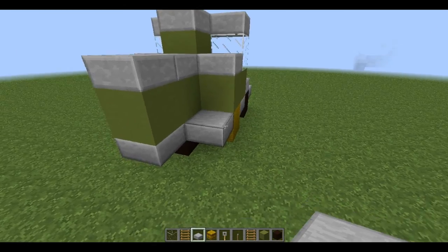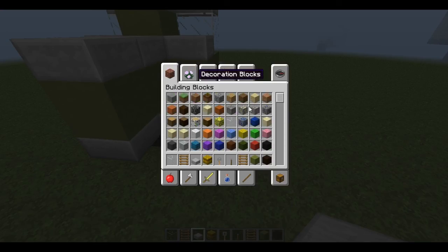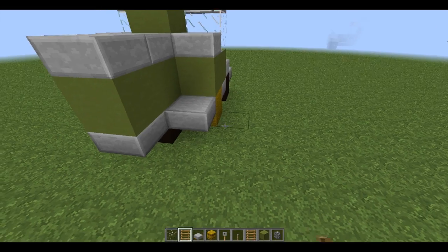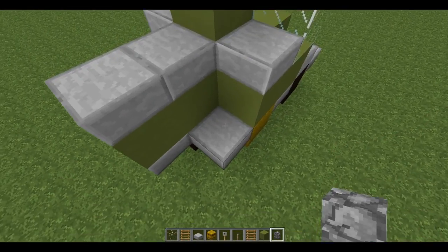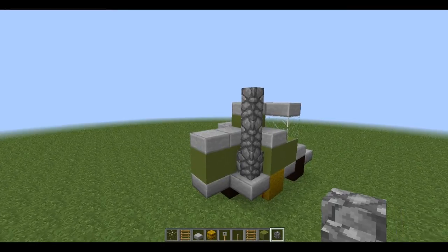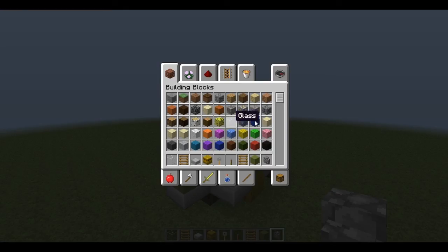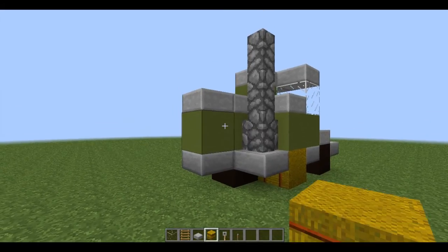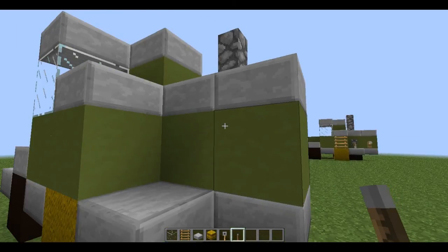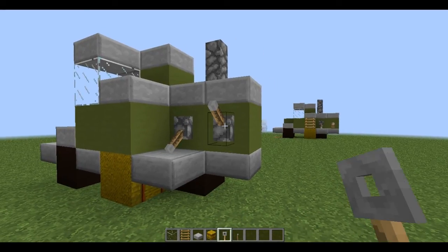And now on this back fender here, we're going to go ahead and put in three blocks of cobble fence to kind of look like the exhaust pipe — one, two, and three. Since we have the general shape of it down, I'm going to go ahead and add in some stuff for detail work: a tripwire hook, a lever, and another tripwire hook.